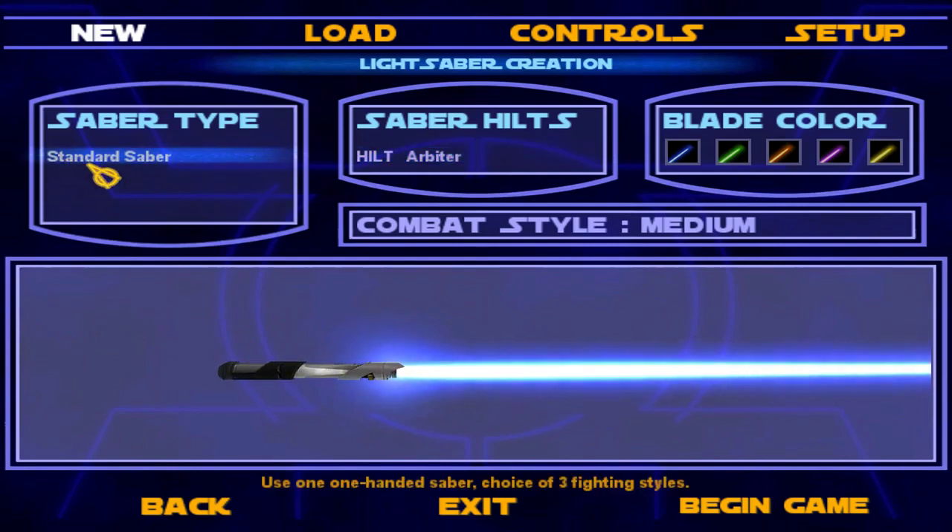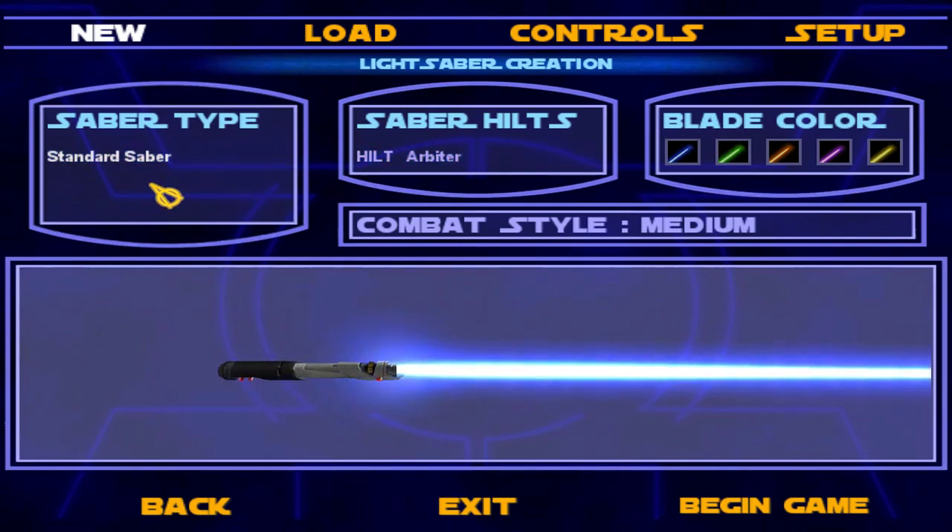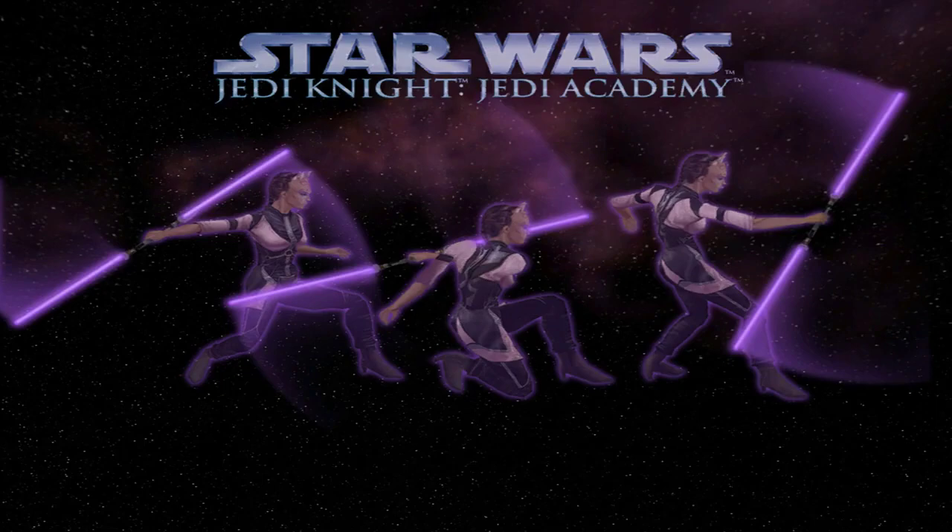Later on in the game, you can choose to have another lightsaber — dual wield — and you can have a lightsaber staff, where it comes out both ends, like the Darth Maul saber. I think I'm just going to go with blue, or maybe straight orange. I've never done orange before. Anyway, let's get right into it.